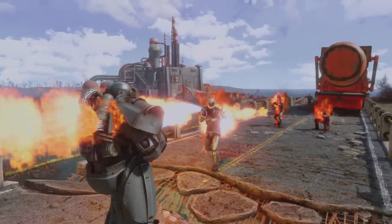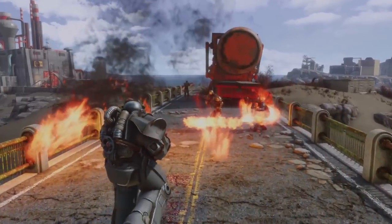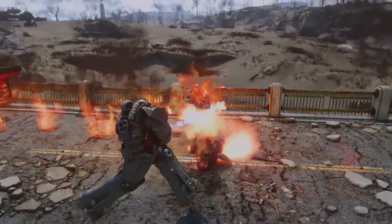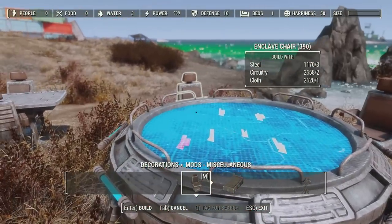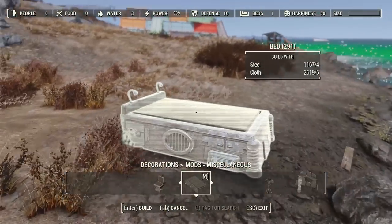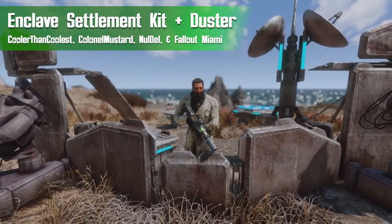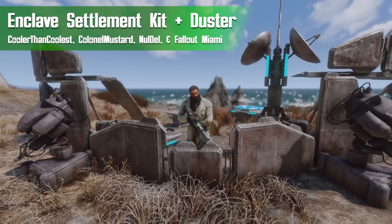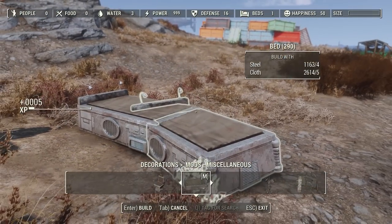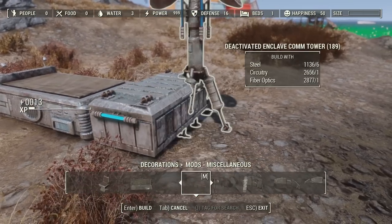If you're going to be playing as an Enclave soldier in the Commonwealth where there is no Enclave presence, you're going to need to rebuild a little bit. That's why I wanted to include a Settlement Workshop mod that adds Enclave-themed items you can place around your settlements — the Enclave Settlement Kit and Colonel Autumn Duster mod by Cooler Than The Coolest Guy, Colonel Mustard Noldell, and Fallout Miami. Apparently a bunch of this stuff is going to be featured in the much larger Fallout Miami project, but we get to use some of it today thanks to this mod.